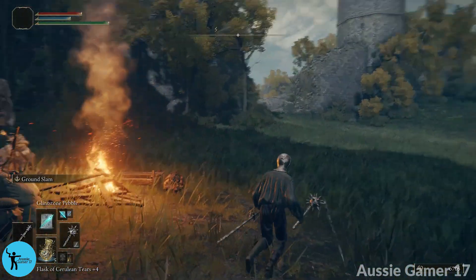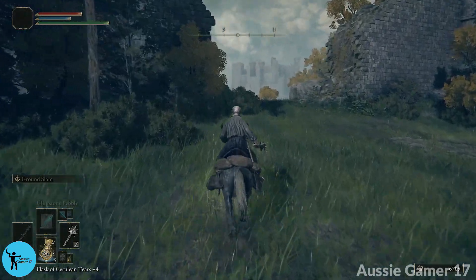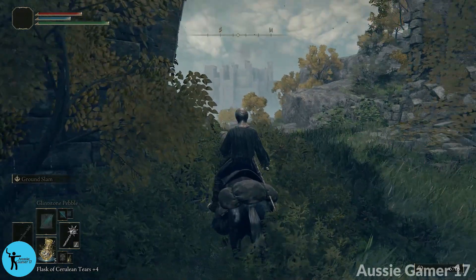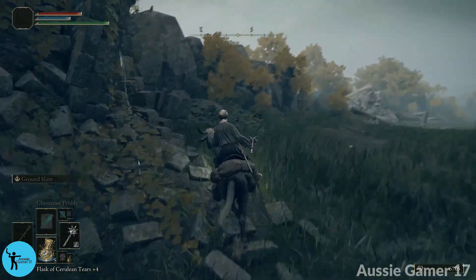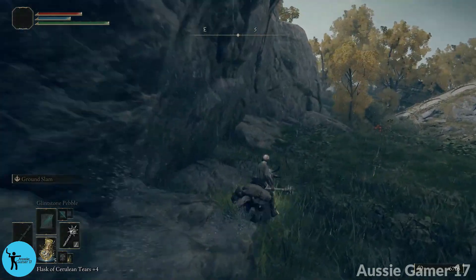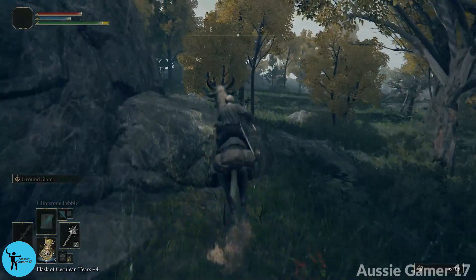We're going to get on our horse and go through this big hole in the wall. The giant archer is basically guarding that castle we can see in the distance — he'll start firing at us if we go straight ahead. So we're going to sneak around to the left. The reason we're going left is there's something over here we want to grab.